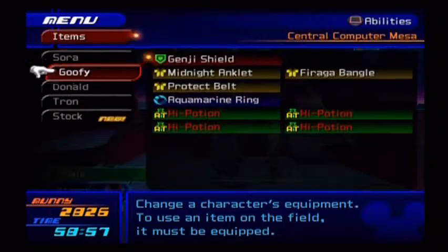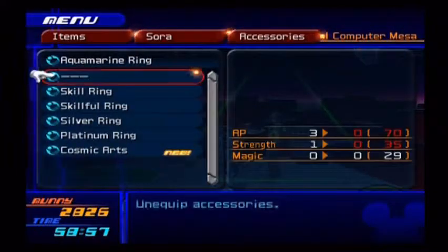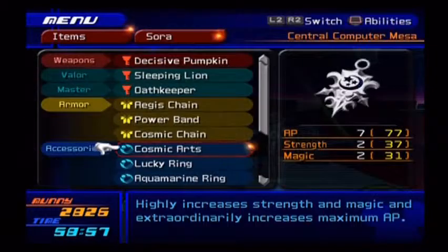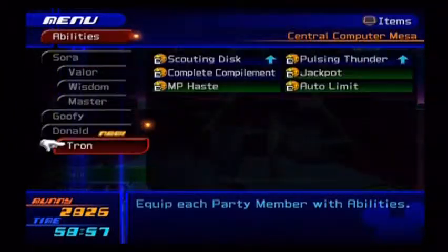This is a rather fantastic accessory that we are going to give directly to Sora. It gives seven AP, which is more than most, two Strength, which is better than I had, and two Magic, which I did not have at all. So that's going to do great stuff for Sora right off the bat.